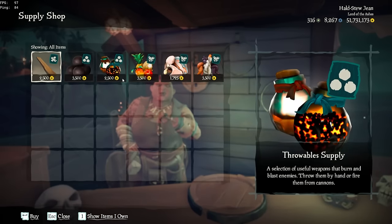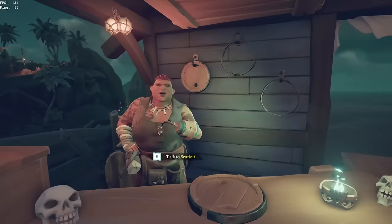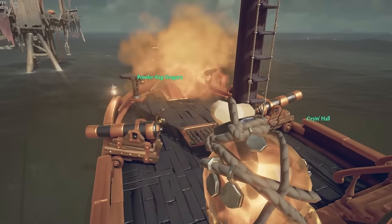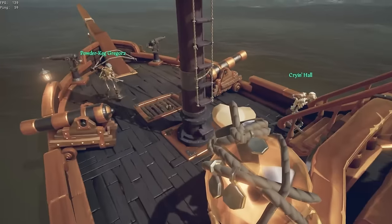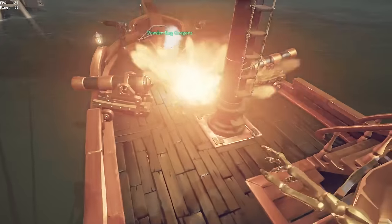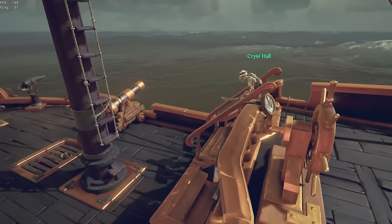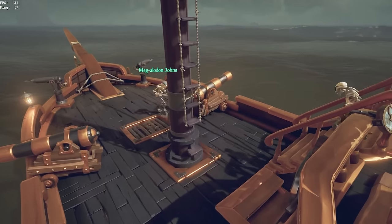Let's get on to testing the bone collars. Let's start by seeing if you get them when you buy throwables from the captain shop. The answer is no. When you throw one bone collar, it spawns three skeletons for you. But can you make a skeleton army by throwing multiple bone collars at once? The answer is no — when you throw the second bone collar while you still have skeletons spawned in, it despawns the original skeletons and just spawns three new ones.